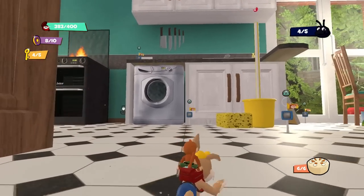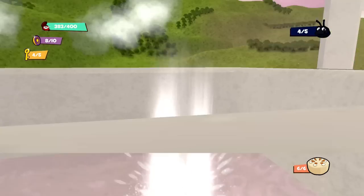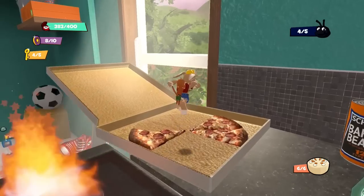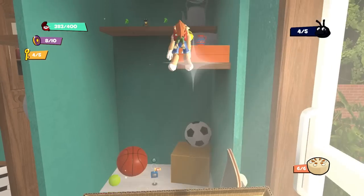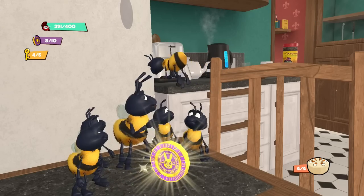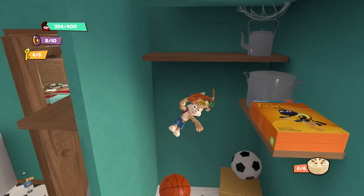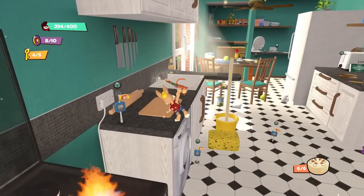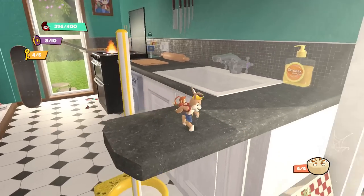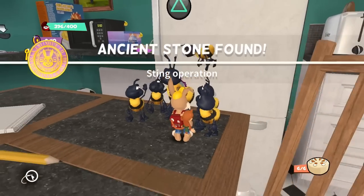If this door's open, I definitely want to get around to it and check out more of the kitchen, because there's at least one more bumblebee to find. I sort of went at this part backwards — I remember now. Jump, jump, spin — and got it. There's the last bumblebee, so I can save you. No problem. They're all back together — nice little family. We're only missing six more of the little things, so that's pretty good. They already have a stone ready and waiting for us. Let's grab that one — boom, we made it. 'Ancient Stone found — Sting Operation.'